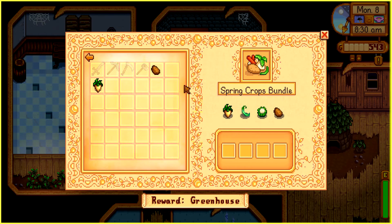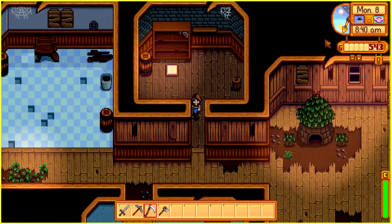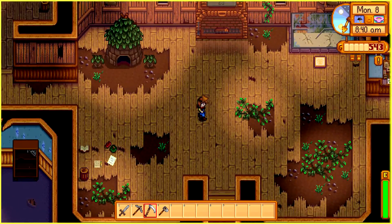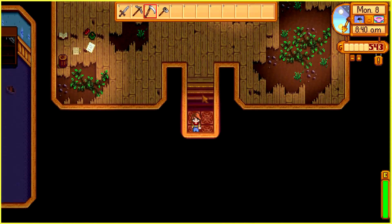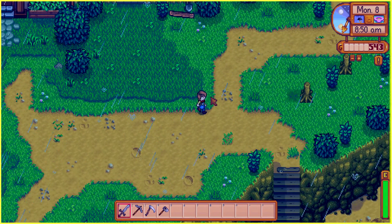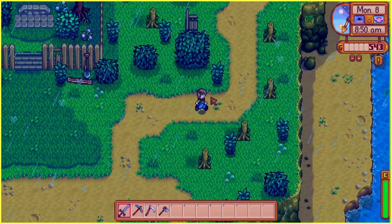Let me go give the parsnip and potato to the spring crops bundle at the community center. These two are still growing, I think — I did plant them. We can go into the mines and slay slimes right now, so I think I'll do it. Sure, let's go. I don't know if we can catch the largemouth bass in the rain, that's why I'm putting off fishing a little. I didn't bring my fishing rod anyway, so let's go mining again.